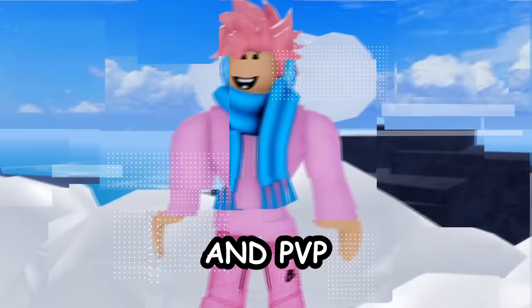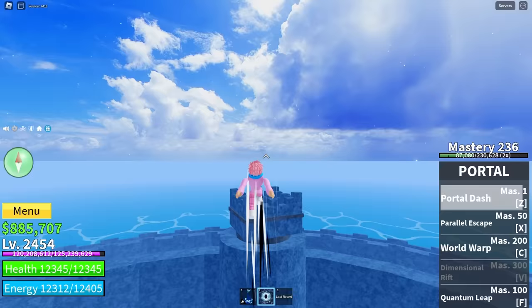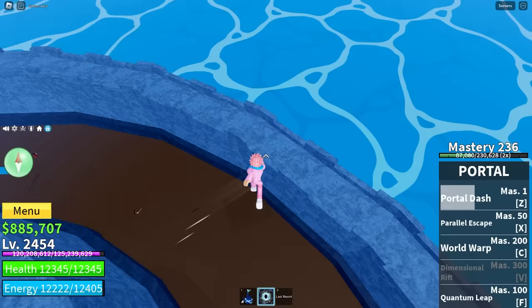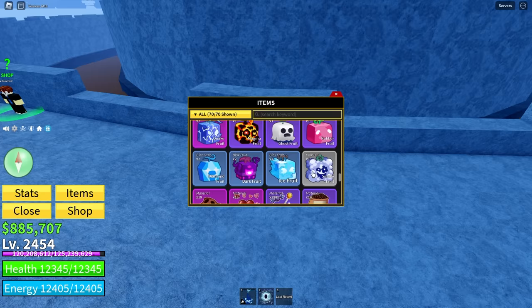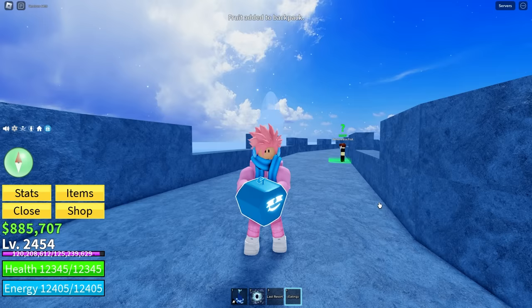Next is another very hidden but pretty useless NPC — the remove blox fruit NPC, found at the back of the prison in the first sea. When you talk to him he gives you two options: Sure and Shut Up. If you click Sure, he gives you the option to remove your currently equipped blox fruit, allowing you to swim again. It costs 50,000 belly, which is another reason I don't recommend it — you're losing both money and your fruit.